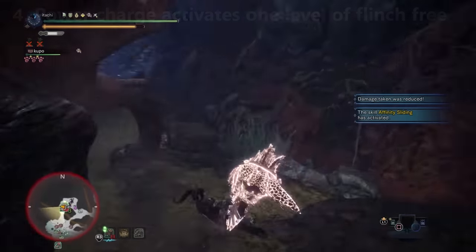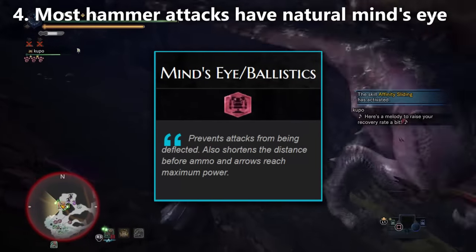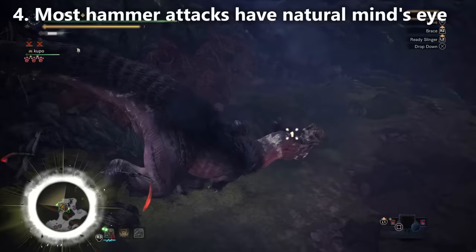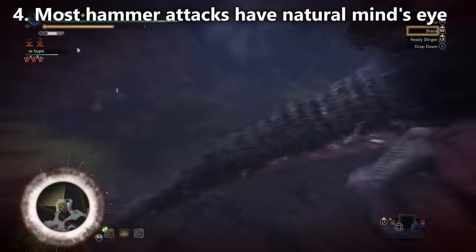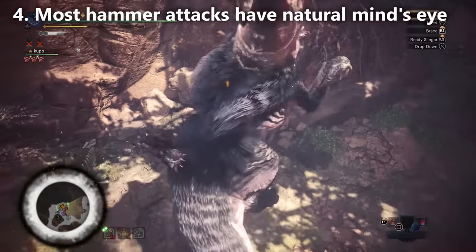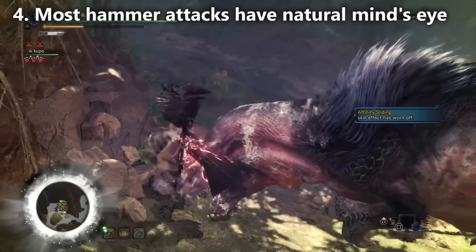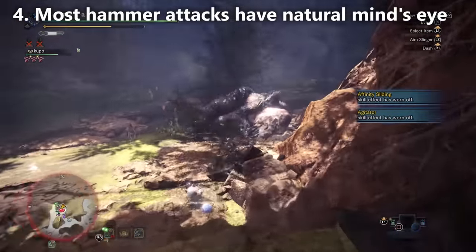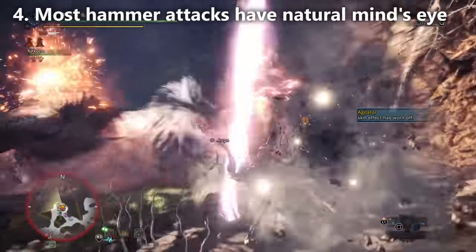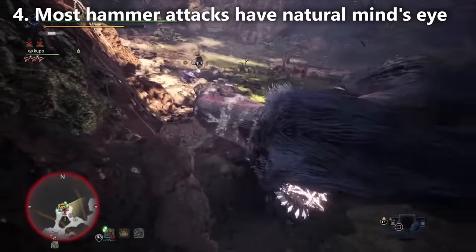Also, the hammer is capable of having Mind's Eye. What Mind's Eye does is it stops the monster from deflecting your move. Not all of the hammer's attacks are protected with Mind's Eye, but if you charge the hammer up, I believe both level two and level three of the charge come with built-in Mind's Eye. Level two is going to be the upswings — I don't think I've ever been deflected from an upswing. Level three is going to be the brutal big bang and charged brutal big bang, so those definitely do not deflect. The aerial attack also comes with Mind's Eye — the aerial spinning bludgeon and the ledge hop aerial are both protected.